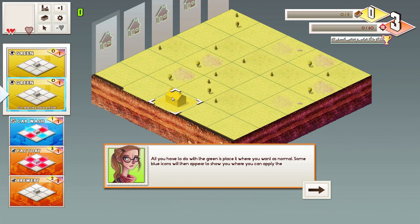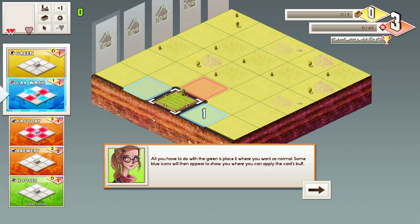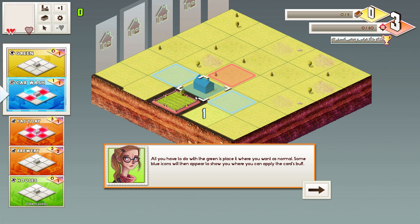They start introducing new cards now, and there are going to be a lot more cards still to come. We're going over the basics of the game — I looked at this game for a while thinking, what is this? I don't understand how this is going to work. This green card: you place it down and then you can increase the number in whichever tile you decide. I can increase this to one right there. That's a really powerful basic beginning card because you can place an extra point in any tile adjacent to this green.